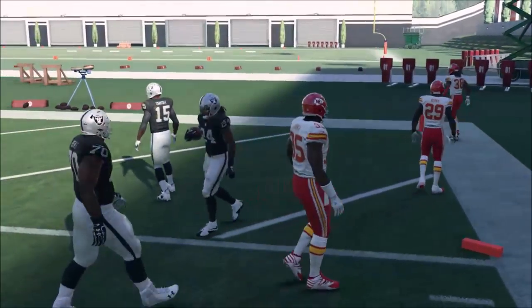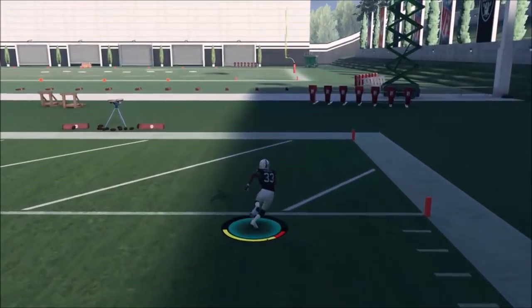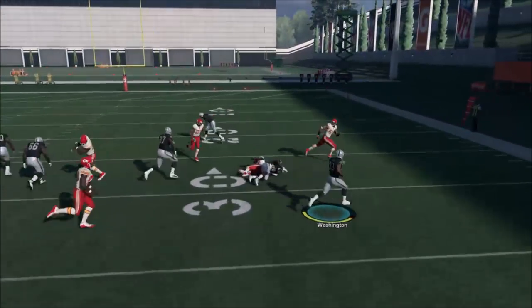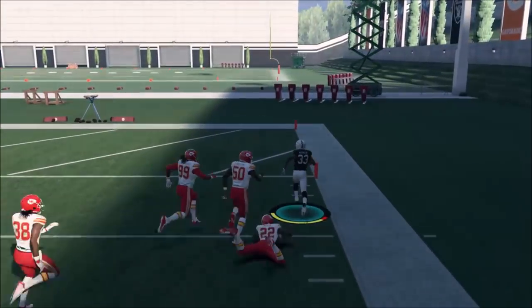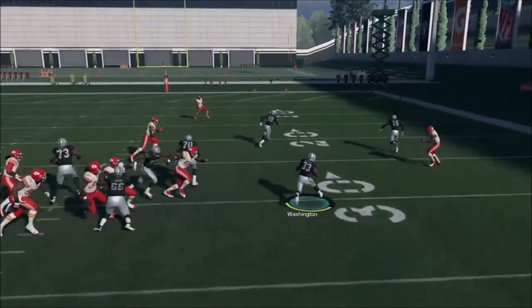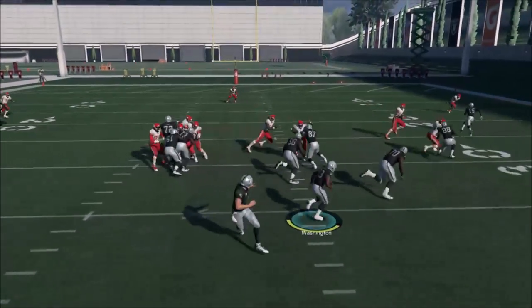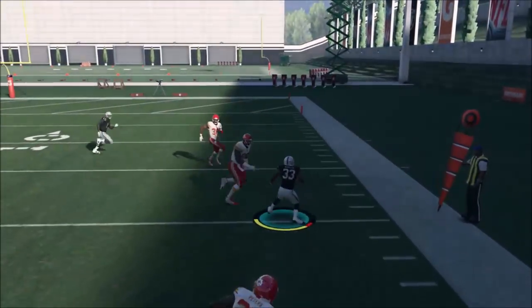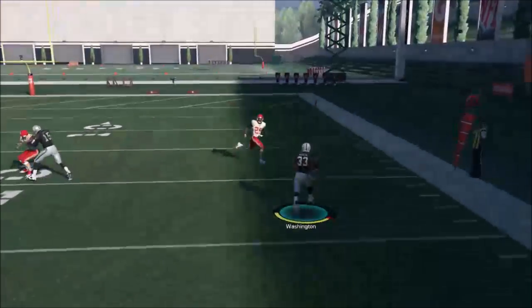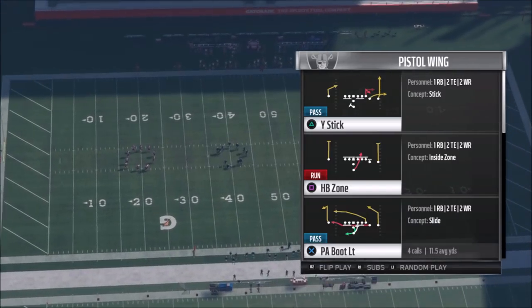We got some chop blocks — first touchdown, let's go! Now that is blocking right there. I switched it up and put a speed back out there — that's just dirty. They're stacking the box heavy every play and it's still getting it done. You can see I'm getting much better results with a speed back. I tried to run with Marshawn Lynch and it worked to an extent, but the speed back is clearly better. Make sure you've got a speed back in there and it'll be all good.